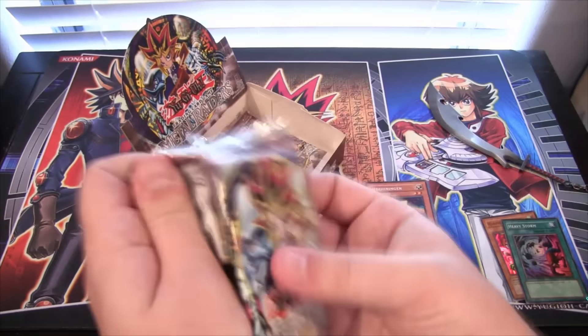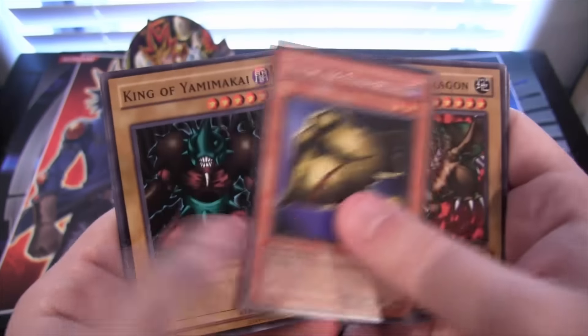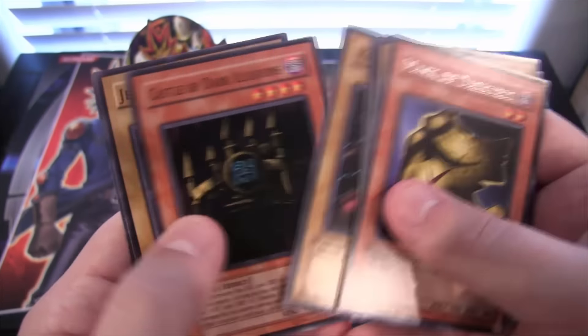Killer Needle. Big Eye again — that's cool. Mask of Darkness — I remember using this card too, it's pretty good, gets back a trap card. King of Yamakai. And Castle of Dark Illusions — I think this card's cool just because look at it, it's attacking a fence. That's just really weird.